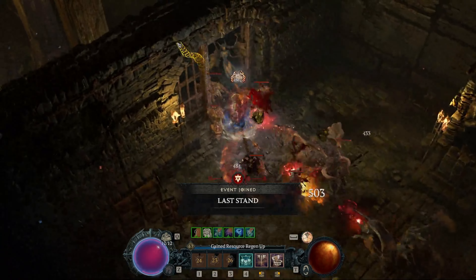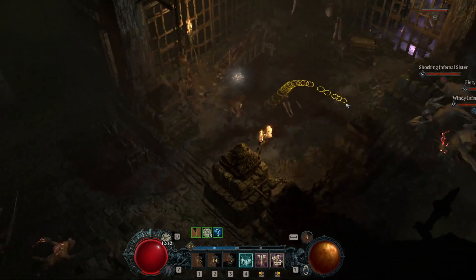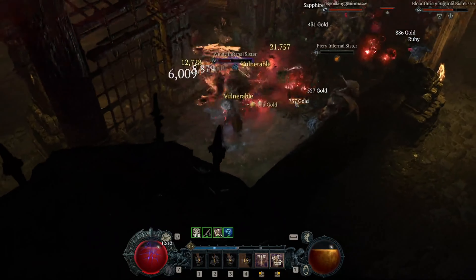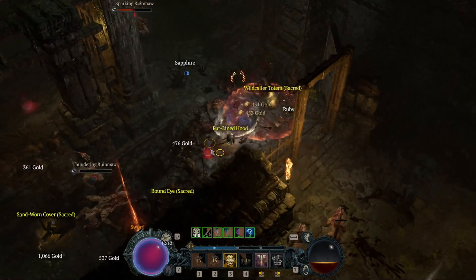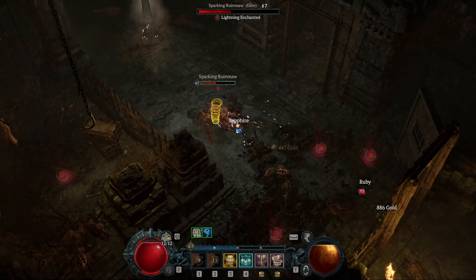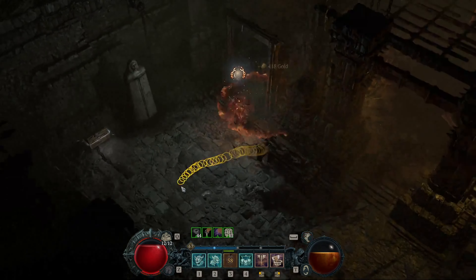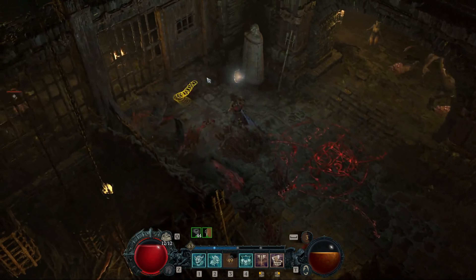There's an event right there but we are just looking for big elite packs. Oh, there they are! I grab the uniques, legendaries, and all that stuff — I'm still going to grab all the gear because I just take the couple of minutes for it. I grab these as well. Then what we're doing is heading to the second group. If you're wondering why it's clicking like that, I have my scroll wheel bound to force move.